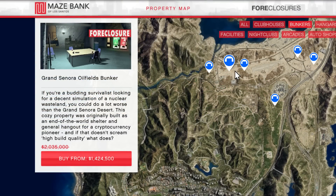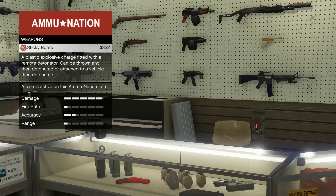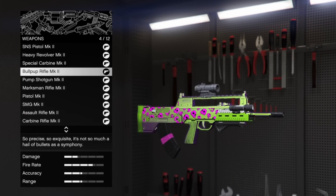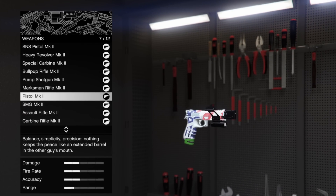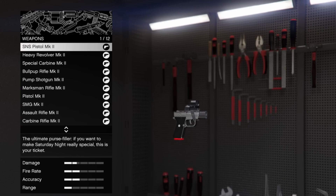Talking about discounts: we've got 30% off bunker properties including bunker upgrades and modifications — a big deal if you haven't gotten into the gun running business, that's an absolute must. We also have 30% off all explosive weapons and throwables, and 40% off all Mk2 weapon upgrades. You're seeing a theme here — this is definitely a gun running, mil-sim kind of week.